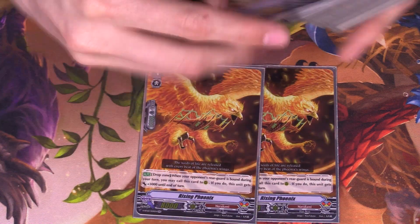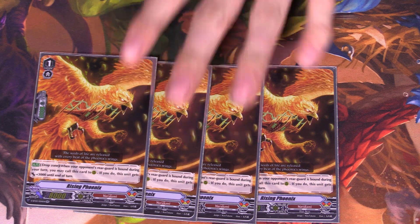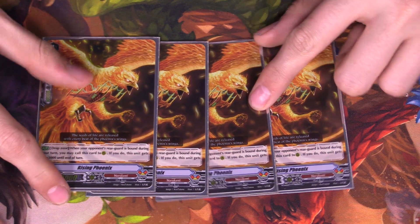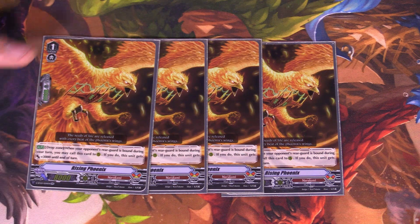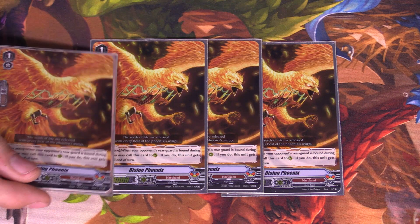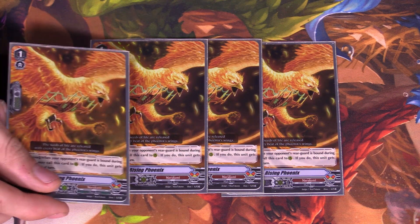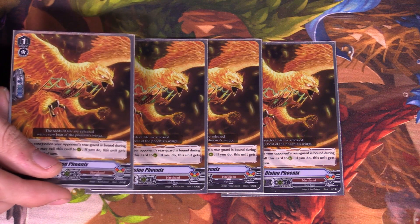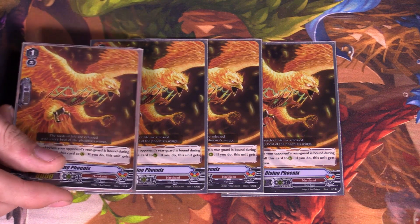For our newest grade 1, we play 4 copies of Rising Phoenix. He is an 8k body and his skill activates in the drop zone — when your opponent's unit is binded, you can call this from the drop zone to an open rearguard circle, and if you do, he gets 3k. The best thing about this card is that it's not GB restricted and it's a 10k shield, so in the early game you could drop this to guard. Then as soon as you stride or use a rearguard skill, you get this back, along with any other copies in the drop zone. Free advantage.